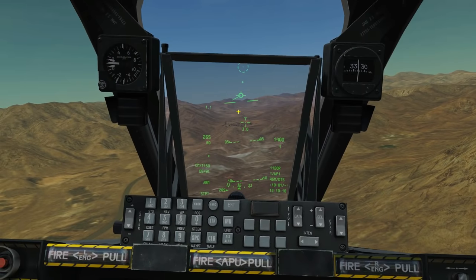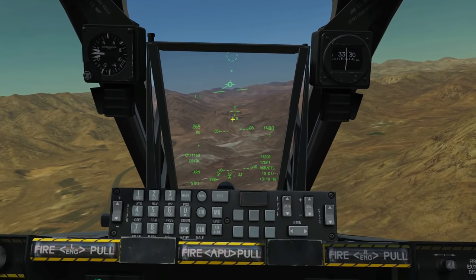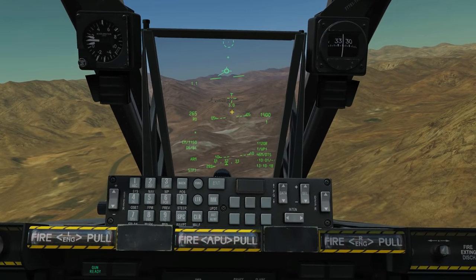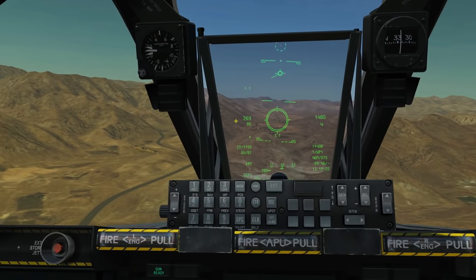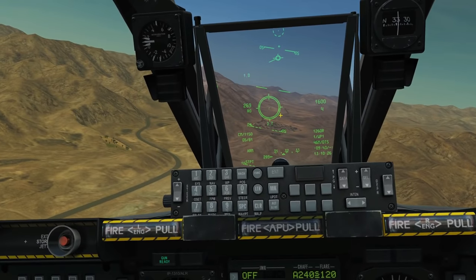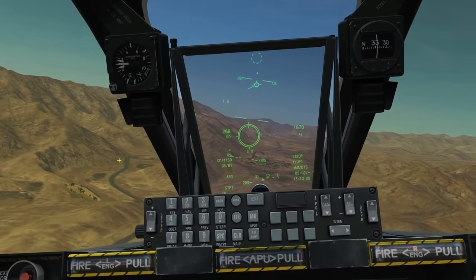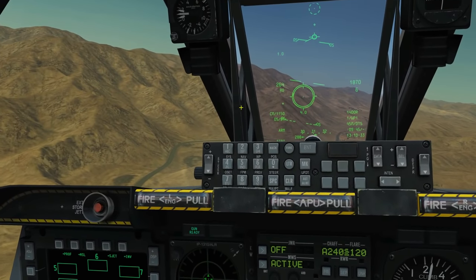The last reticle is the CCIP cross — continuously calculated impact point just like the CCIP pipper, but displayed as a simplified cross with slant range shown in miles. In 99% of situations you'll want the CCIP pipper reticle. The only reason you wouldn't use it is if the necessary information isn't available — like attacking a target above you, or if target elevation is unknown, though target elevation is almost always known.